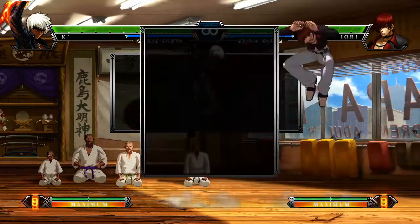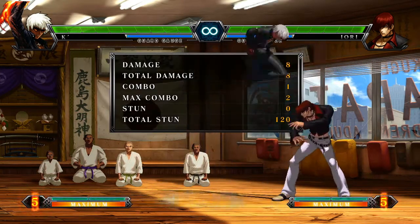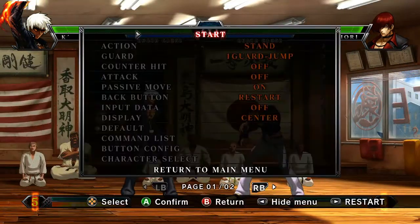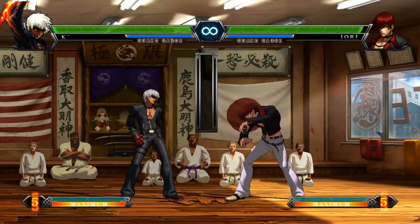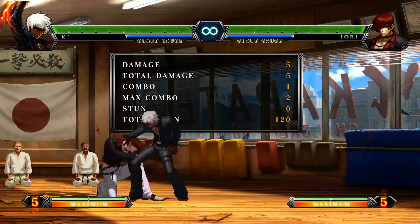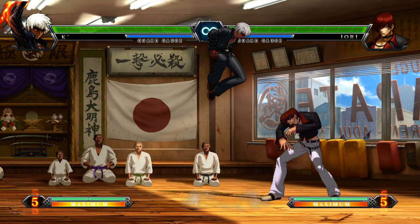If you really want to get accurate, you could use video capture and actually know the frames exactly. But when you're learning a character and you just want to know what works and what's advantage, you can tell. This is useful for testing stuff that has advantage — like EX fire, look how much advantage it has. I'm at the top of my jump and he's not even left the ground yet.